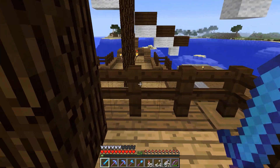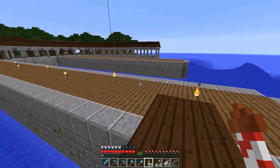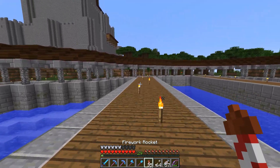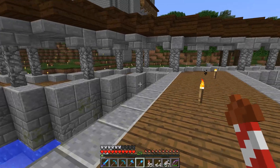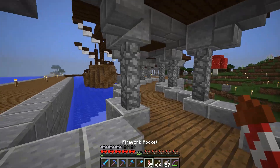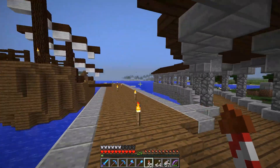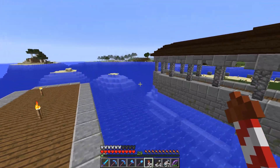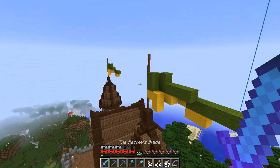I want to work today on the port a little bit more and adding some details specifically, because I think we have a pretty nice canvas to work with. It's a good start. We've got a lot of infrastructure here, but it's not immersive. It doesn't feel alive. It doesn't feel lived in, because there's really no detail. It's just a structure and a boat, essentially. I want to see what we can do today to kind of make it come to life a little bit more.